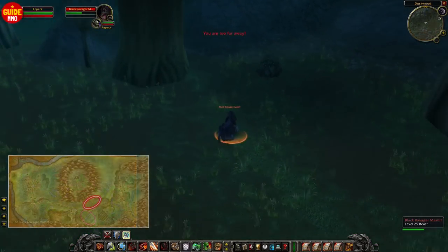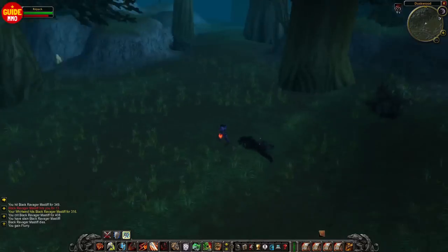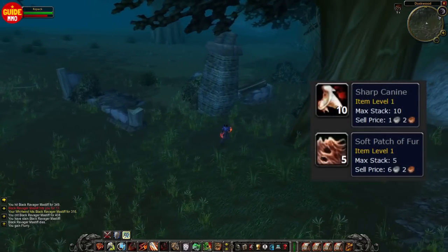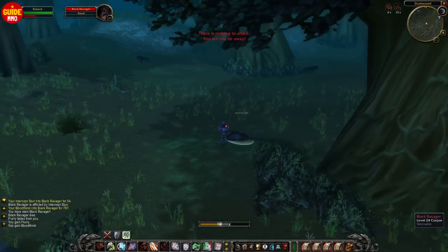At around level 24, you could swap to Duskwood. Here there's also some wolves that you can slay and they drop the exact same two grey items as before. The reason why this location is even better is because there's also chest spawning locations and different veins if you have to level up mining at the same time.